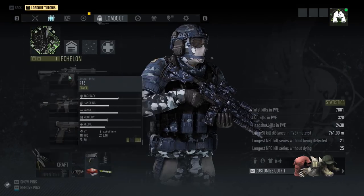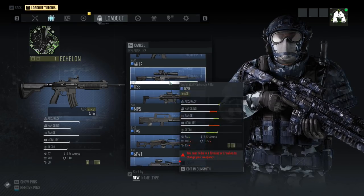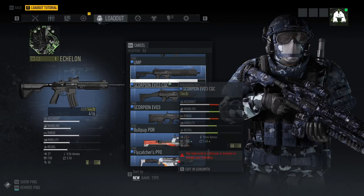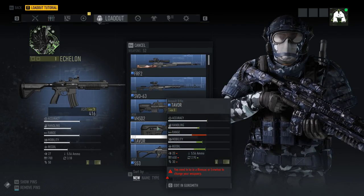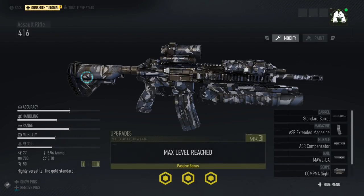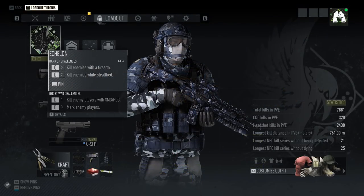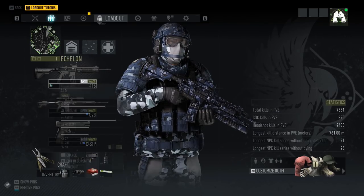Let's see if I can change weapons. It pulled up my blueprints — I have that many blueprints? You need to be in a bivouac to change your inventory. So can I still edit my weapon? This looks mostly the same — this part was not previously yellow. Kill enemies with a firearm, kill enemies while stealth — this should be interesting. It puts emphasis on the pistol.